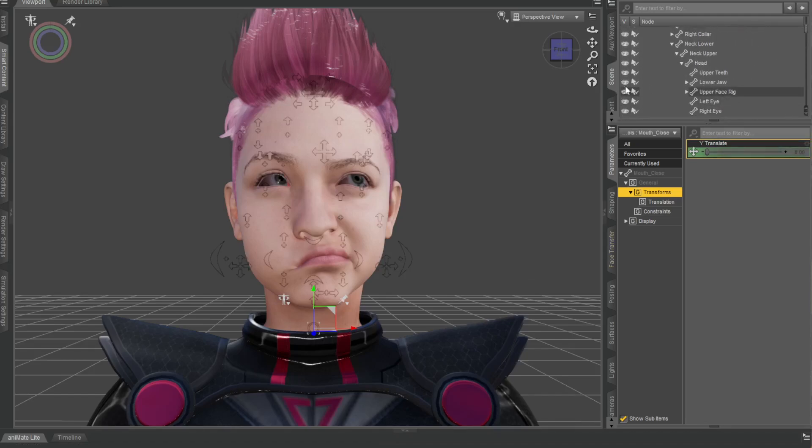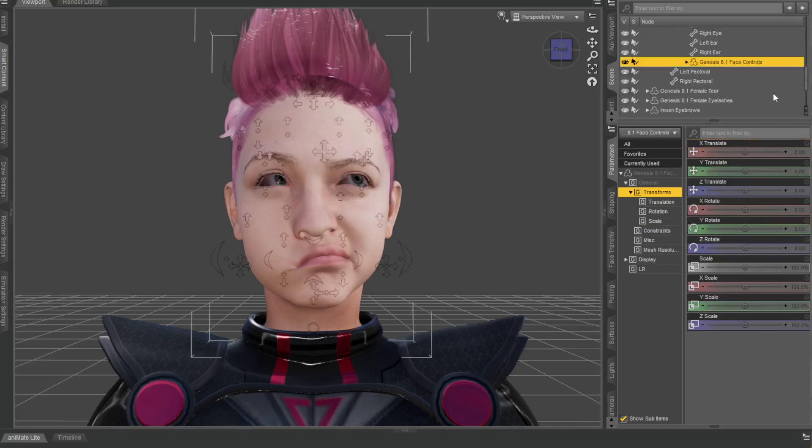Also, when you're done, inside your scene you can go straight to the controls in your hierarchy — Genesis 8 Face Controls — and you can switch them off and switch them on when you want them. It's a really cool way of animating or getting an expression done, and you can animate the controls too.